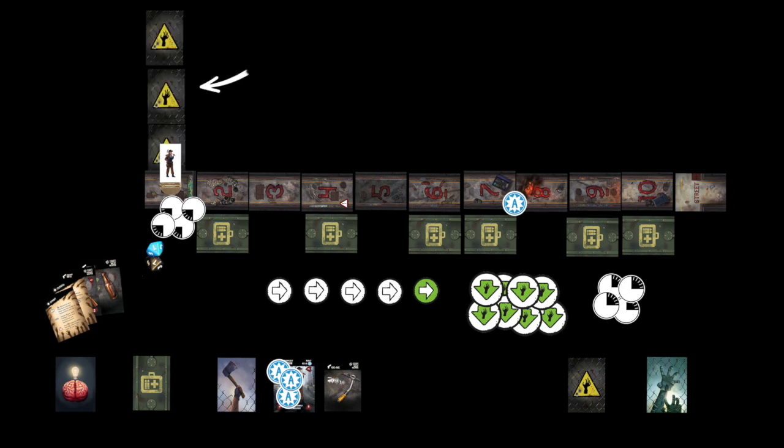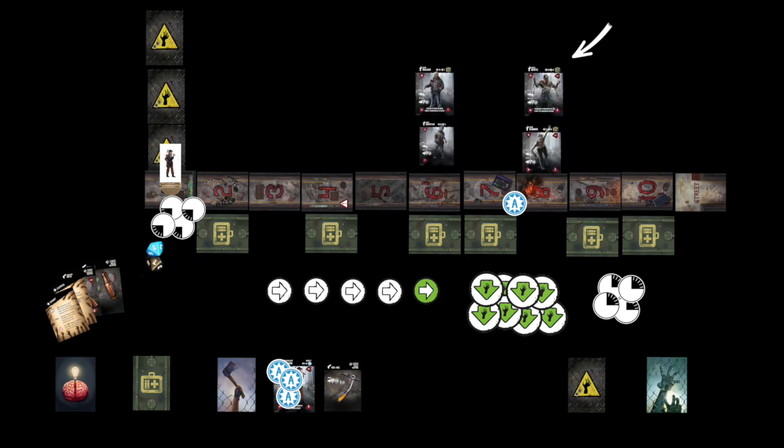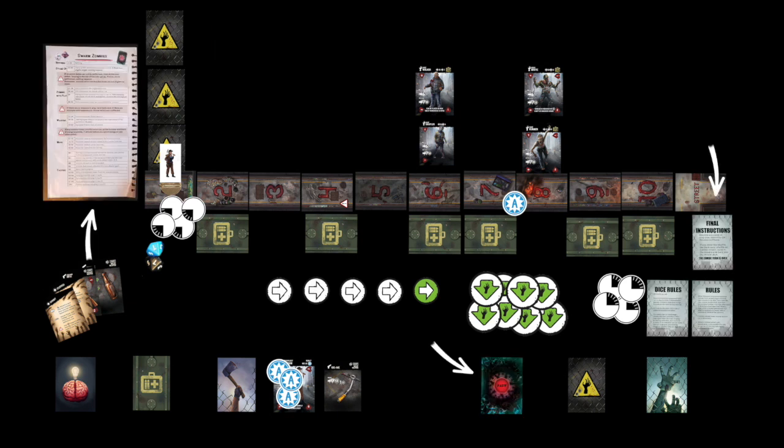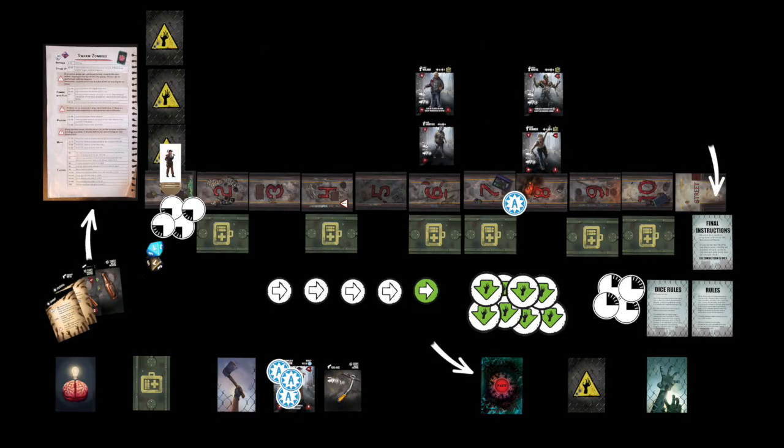Shuffle the survivor tactics deck and draw two tactics cards and add them to your hand. Draw three zombie cards and place them face down in row one on the zombie side of the alley. Draw four zombie cards and place them face up in rows six and eight. Select either the fast attack or swarm zombies as your opponent and select that deck of cards. Then place it in front of you along with the corresponding dice chart. Put the other deck back in the box. Take the two rules cards and the final instructions cards and place them within reach face up, making sure that the cards are in numerical order beginning with step one.